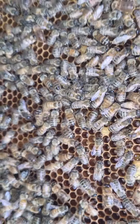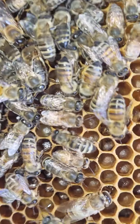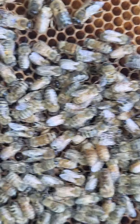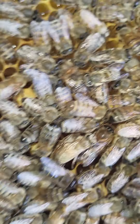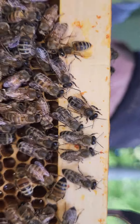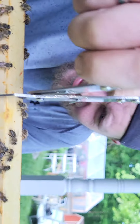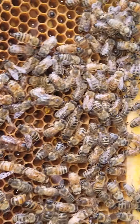Got some drone comb. We have honey, nectar. Mostly food. A couple of drone comb, some drone larvae on the top. Little fatties.